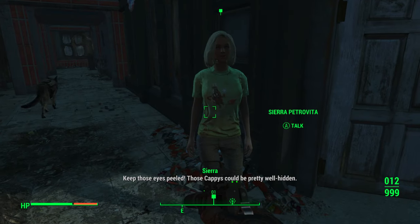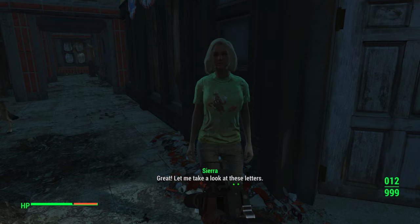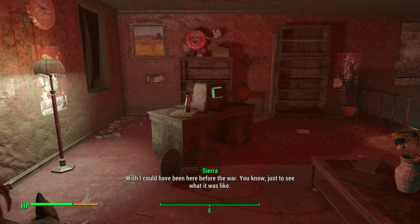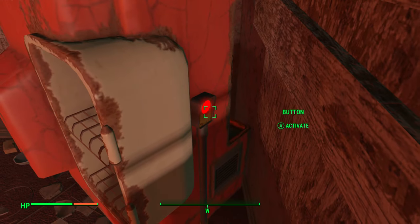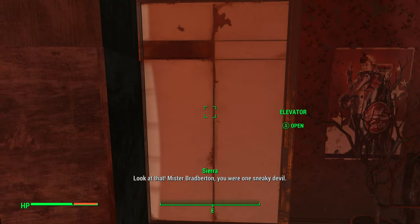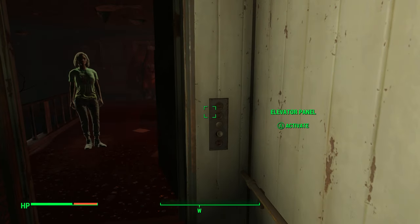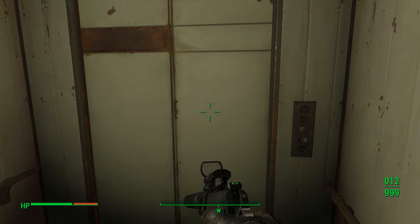Now you'll go talk to Sierra Petrovita again to do the rest of the quest. I'm going to fade it out so I don't spoil anything. My guide would be to side with Sierra when you go up inside. To get in, go up top to the office — there's a button on the right side of the Nuka Cola machine, push it and you'll be inside. Side with Sierra and then shut off the generator; you'll be able to get both rewards that way.